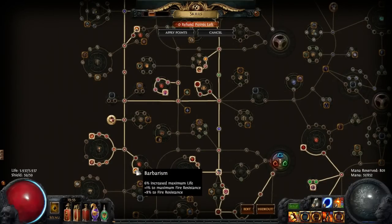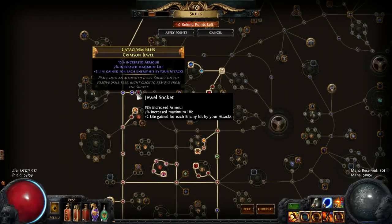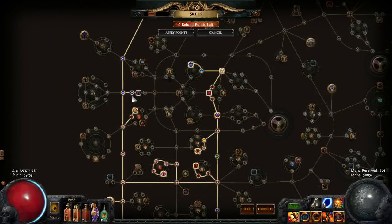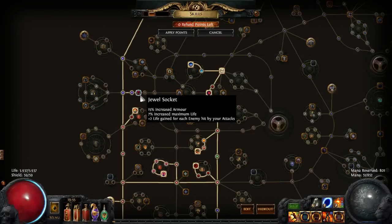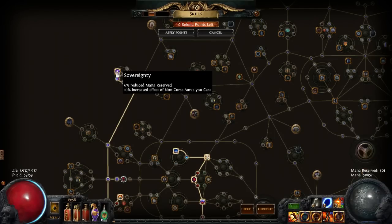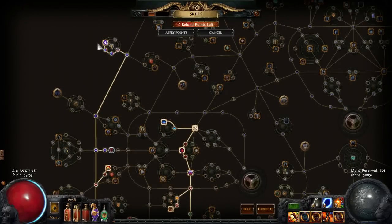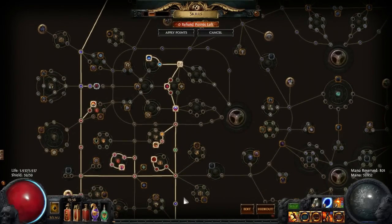Then I go to Barbarism, really good node too. And then here I go to the north - I take Devotion, I take a Jewel Socket on the way, and I had still some skill points ready to put in so I took them. Then I went up to the section where they give reduced mana. You guys will see why I did it because I changed a little bit on the gems - for my main ability I'm not using blood magic on my ground slam anymore. So just go up here and take this node. That was a key element that you need, otherwise you cannot run the auras.